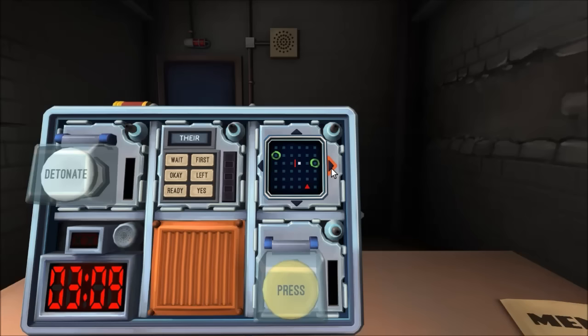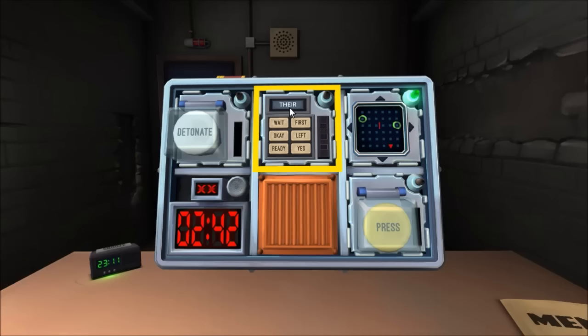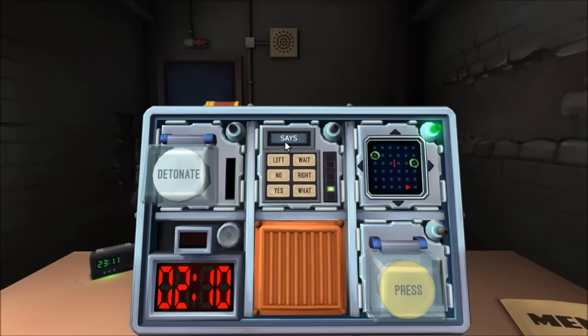White button says detonate. Is there a lit indicator labeled CAR? No. Starting Who's on First. The word is 'their' — possessive, middle right. The word is 'is', L-E-F-T — standby. You're going to go middle right, then left.